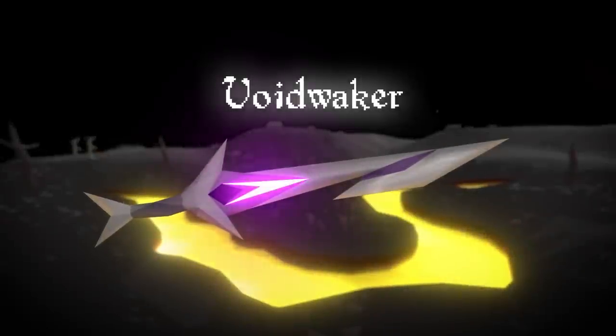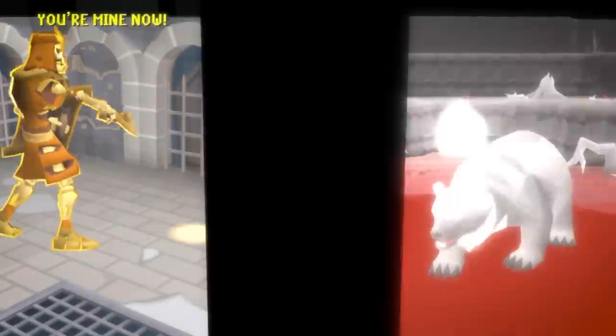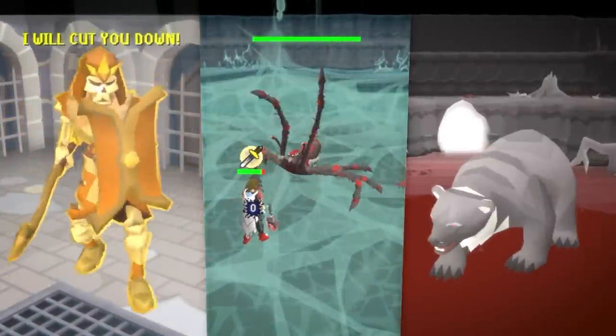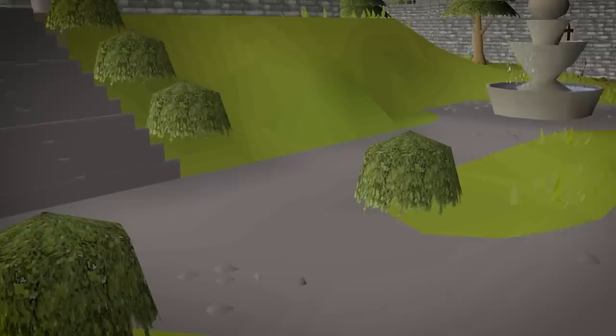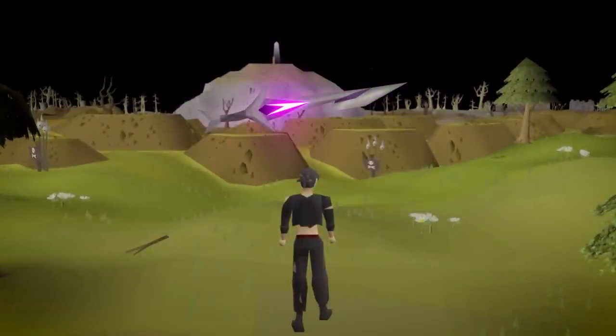This right here is the Void Waker, one of the strongest PvP weapons in Old School RuneScape. The weapon can be created entirely inside of the Wilderness, and that is why I decided to make a new level 3, lock it into the Wilderness, and not look back until I've created one of my own completely from scratch.